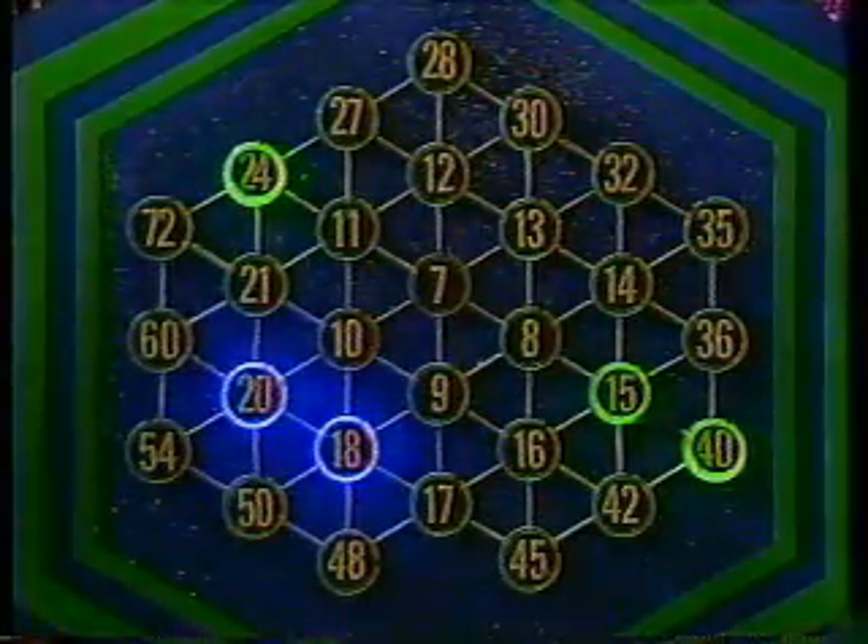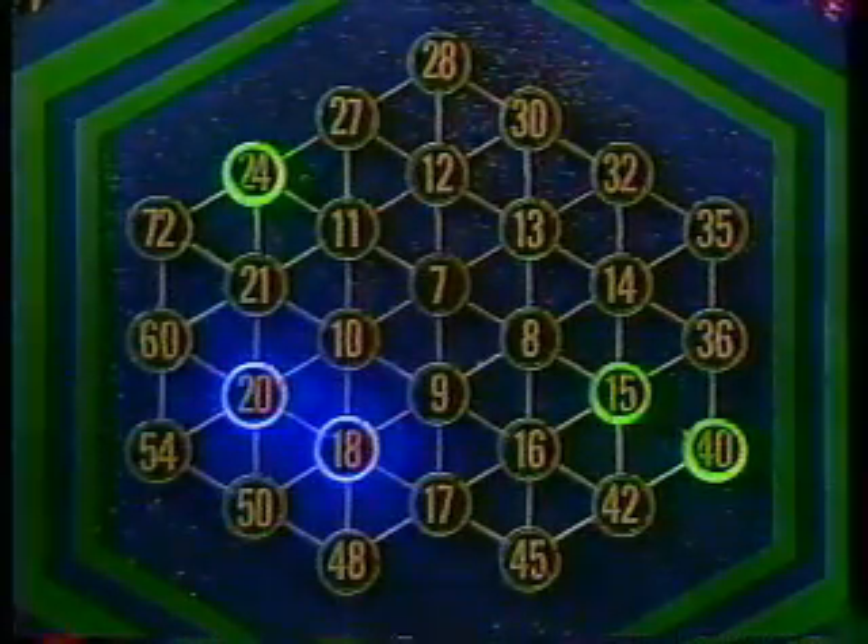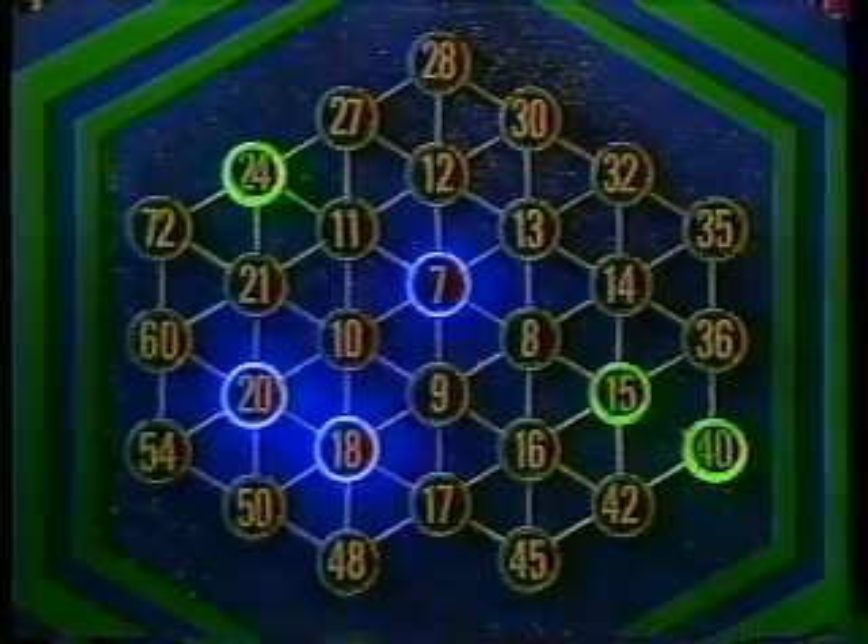Liz. One, seven. Seven times one is seven. Seven, purple. Building those equilateral triangles. Ryan, your spin. One, seven. Twenty-seven. Seven times three is twenty-one. Twenty-one, green.